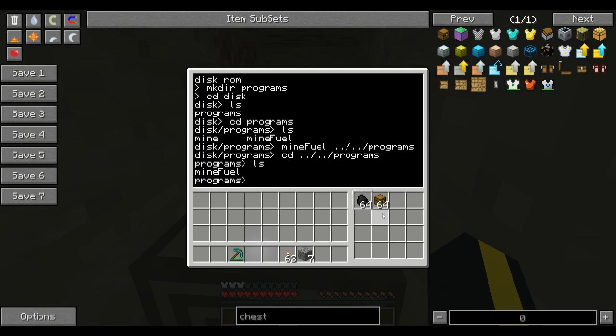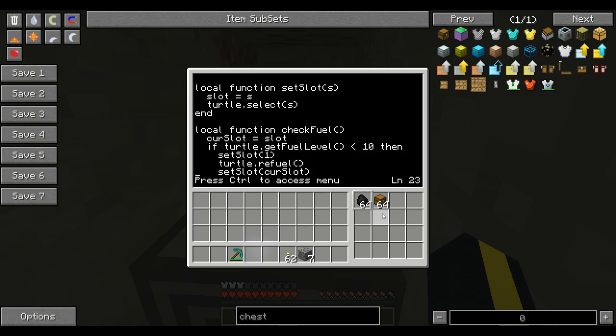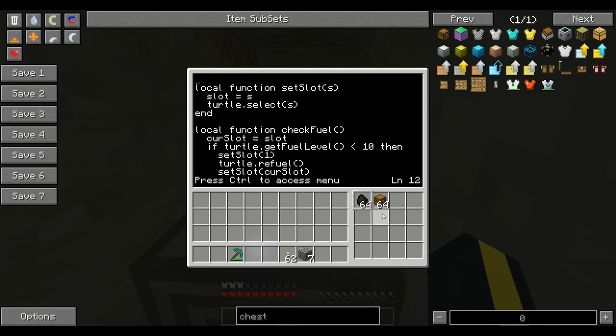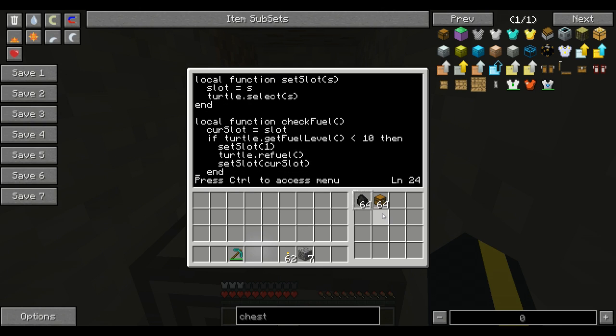So the fuel in the first slot — let me go ahead and show you. Before I go any further, I want to say I don't want to take credit for this: these two functions were taken from Sethbling's code. I figured why rewrite something that already works? So I'm implementing code that already does work in my program. So thank you, Sethbling, for writing this code.